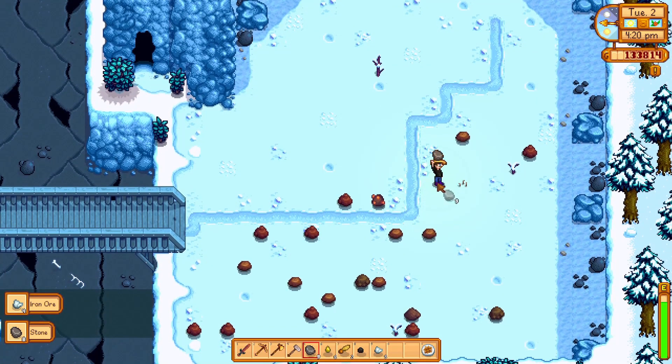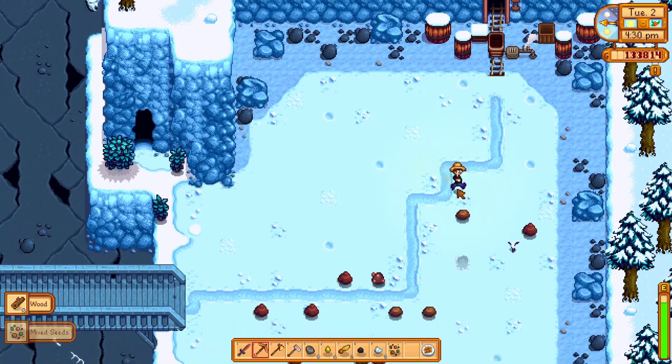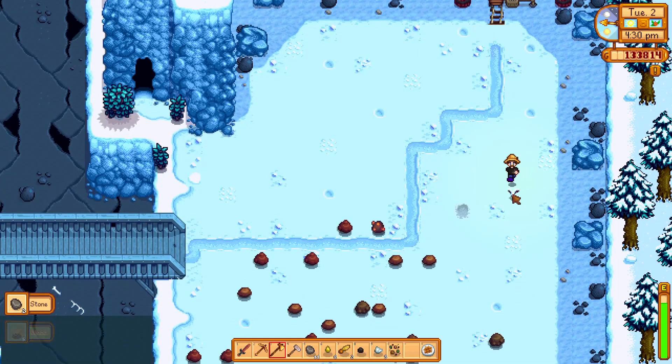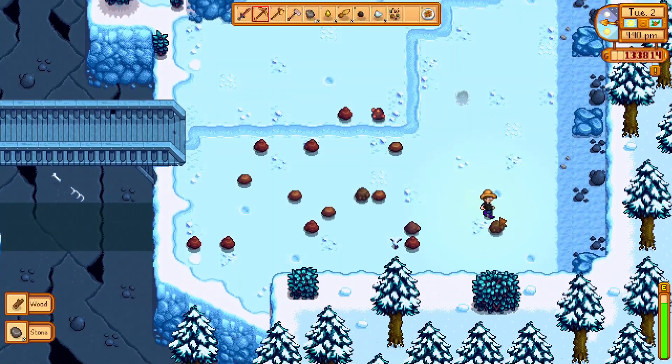I didn't look that up on the wiki, so I don't actually know if you can or can't. But I suspect — hey, there's dino eggs — why not start hatching a dinosaur? I think I may have seen a couple of them, but you never did drop an egg.